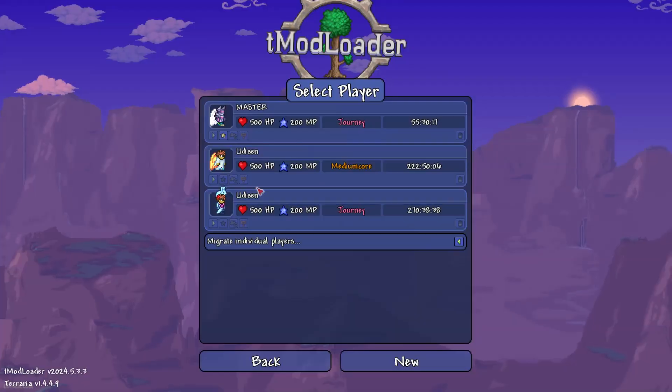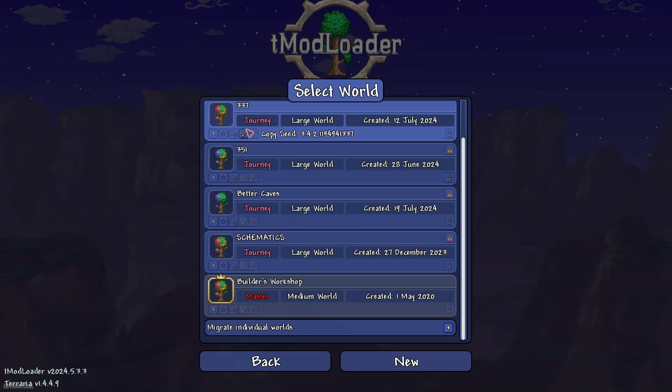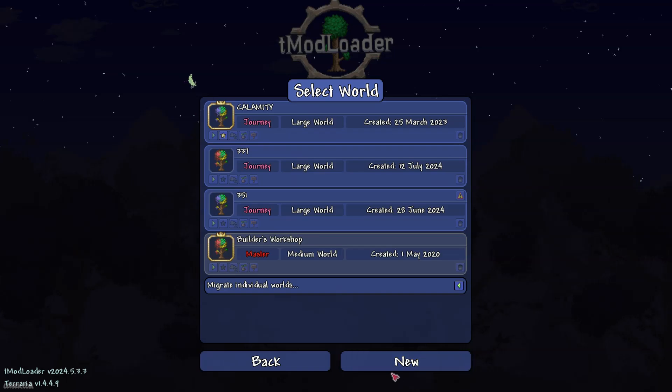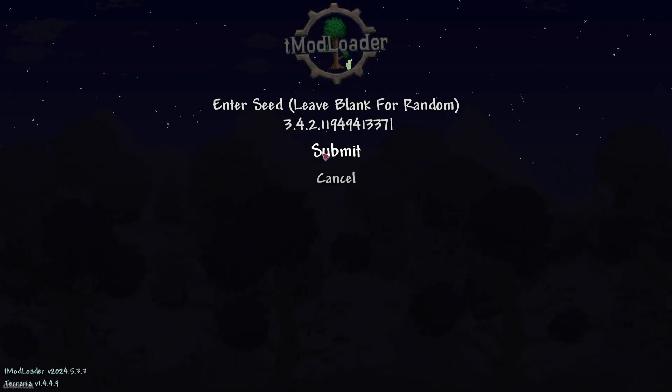Let's get started. As usual, step number one: copy the seed, which you can find in the description section below. After that, create a new world and paste the seed, which you can find in the description section below.